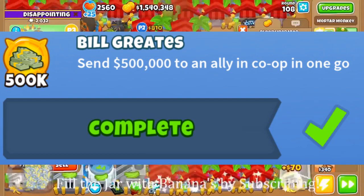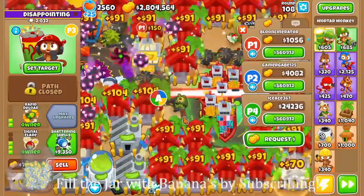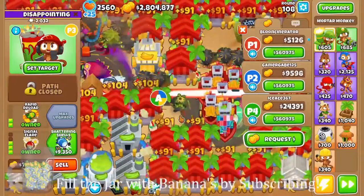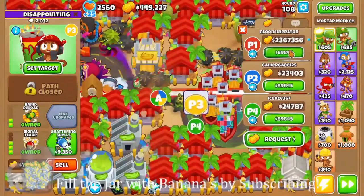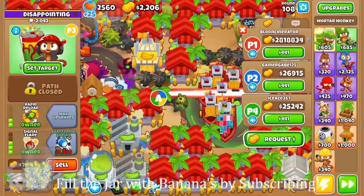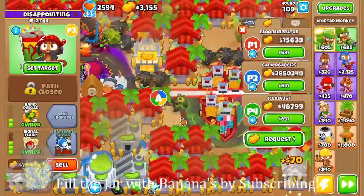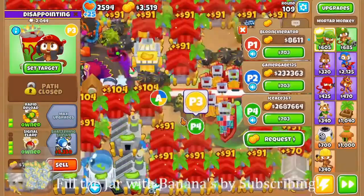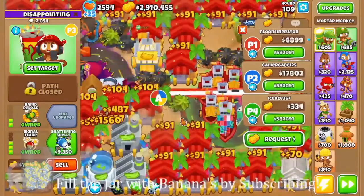We've reached the final challenge, which is super hard since you need to have friends — the worst challenge any BTD6 player could face. Seriously, get a co-op game together — maybe with some randoms, maybe with a friend. All you need to do is get 2.5 million together, send it all to one player, that one player sends it all to another, and basically you just need to send 500k in one single send. Just keep sending the money around to each other and you should all get the achievement. That's all the hidden achievements!